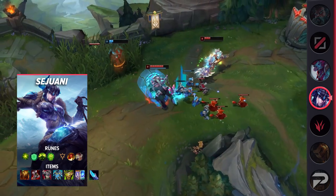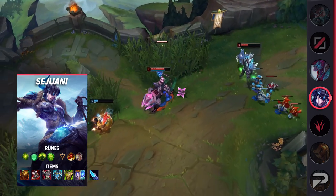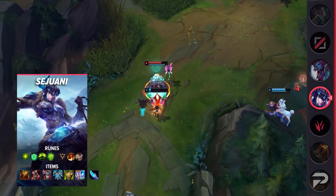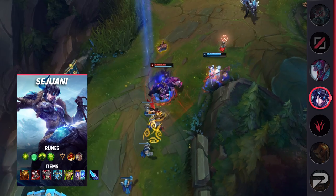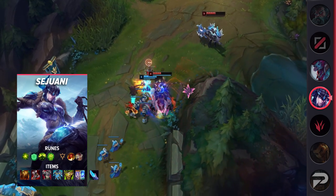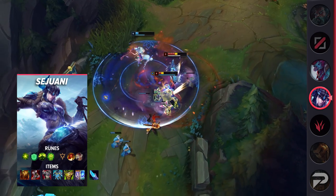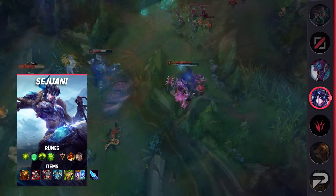Now, all of this isn't to say that Sejuani is some sleeper OP hidden god tier pick. Her kit still has its limits, and you won't suddenly be able to just 1v9 with her after watching this video. But if your team needs a frontliner and you have at least one good melee laner to play around, she's definitely a strong option to consider.